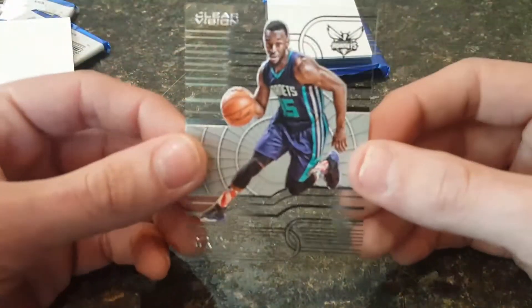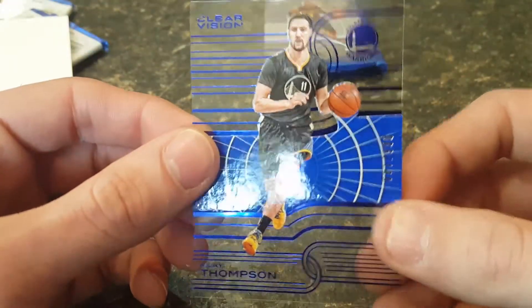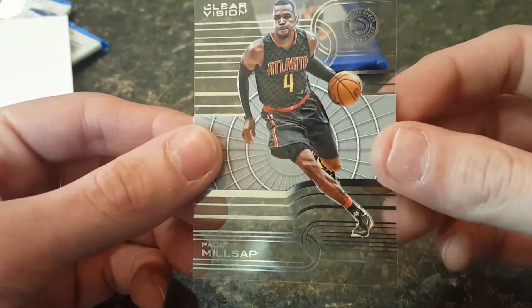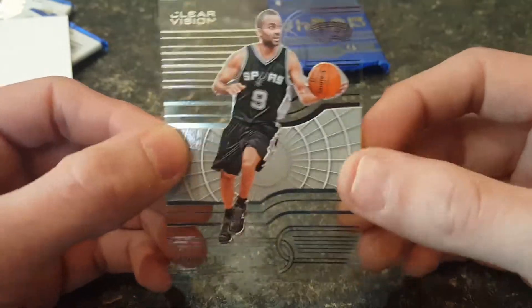We have a Kemba Walker base card, a Klay Thompson blue numbered to 149 — cool-looking parallel — a base card of Paul Millsap, and a base of Tony Parker.